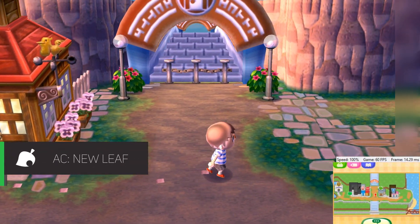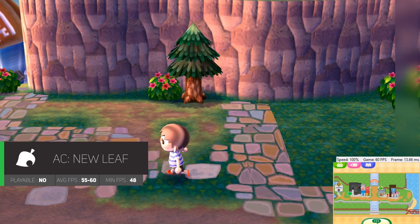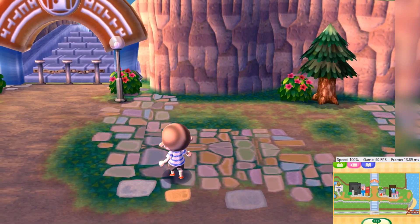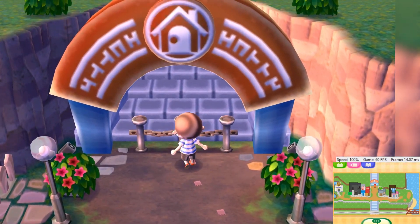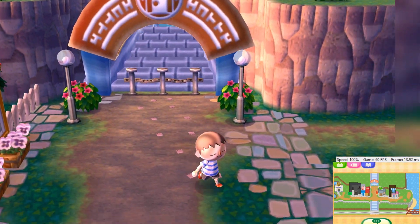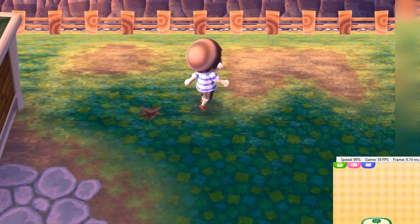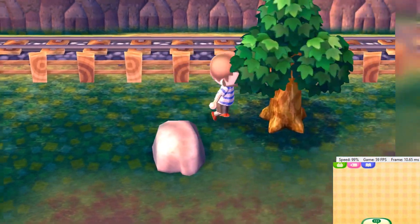Starting us off is Animal Crossing: New Leaf. Unfortunately, the game is unplayable on the current version. Although the FPS is solid, the touchpad works, and the game looks great, there are many invisible objects that you can't interact with. One of these buildings is Tom Nook's real estate office, making it impossible to progress at all in the game. Along with this, the map doesn't work when you're in the main area you begin in. As of now, New Leaf is unfortunately unplayable.